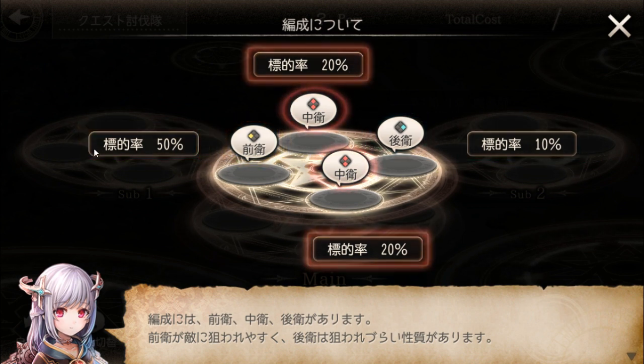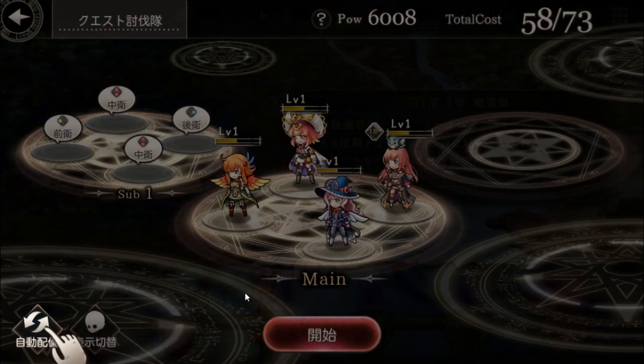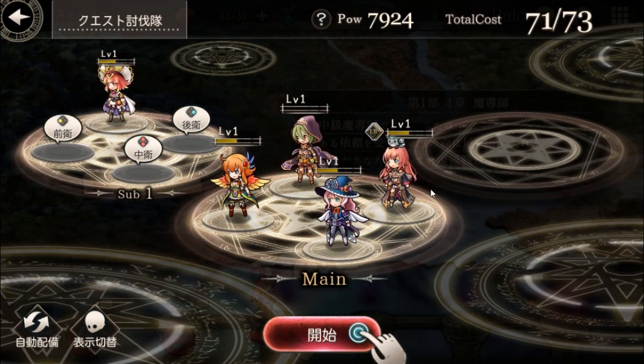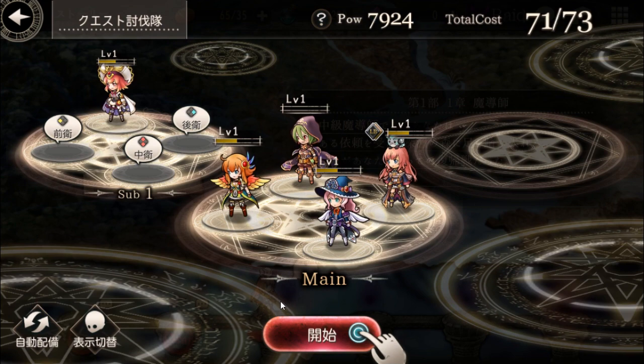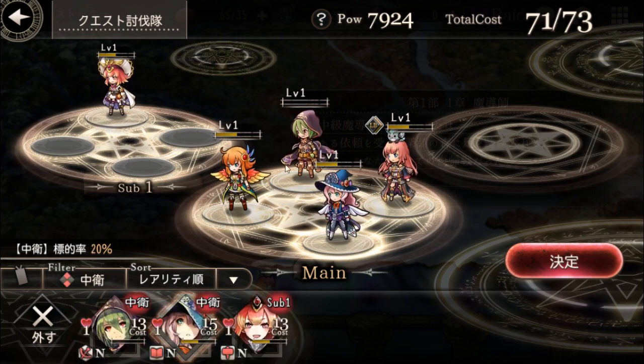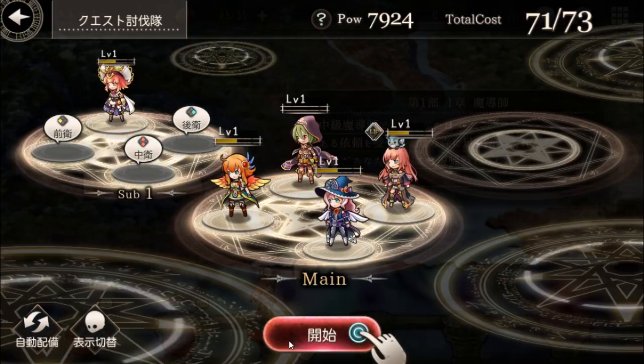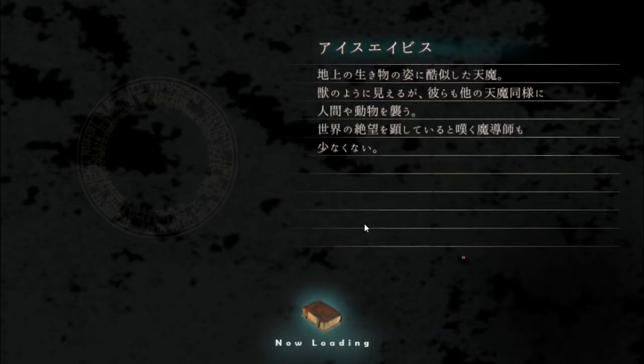It seems like different formations increase different stats from what I see. So these are how you formation your characters — you can only have certain characters in the front slots, and each character benefits from specific spots more than others. That's at least what I'm getting out of here. Nope — I was right the first time, they can only go into those slots. You can't put them inside any other slots, so each character is limited to their own unique spots.